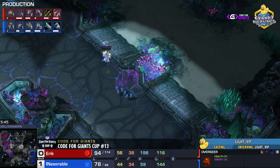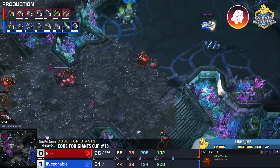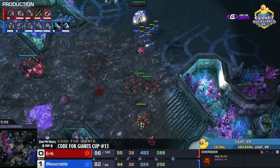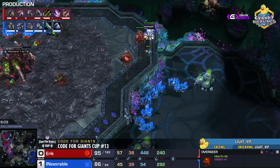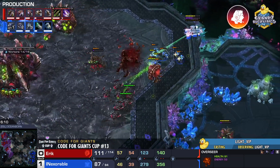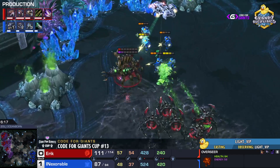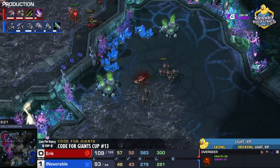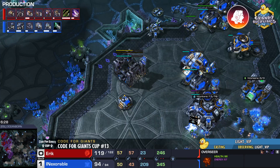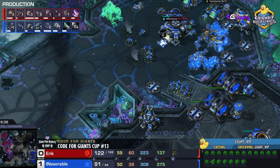There is one drop of marines moving out, but it can't really threaten much — it can hunt overlords but not much else. It does get two overlords and picks off a queen. Nice pick-offs for Inexorable, but there could have been a lot more damage. His third CC was delayed because of this defensive setup. This was a late realization for the Terran. Now Eric is fully saturated on three bases, can get a fourth — hive is on the way, infestors amassing energy.